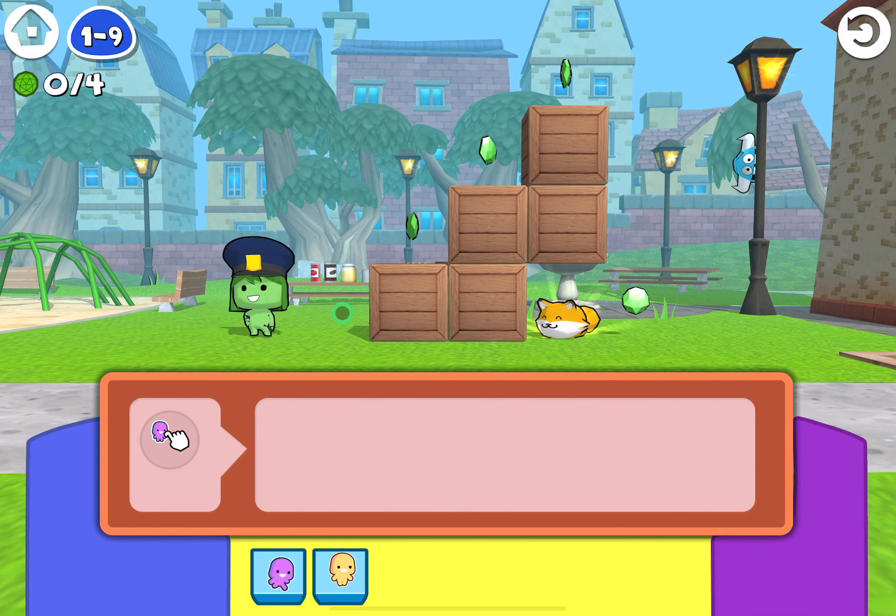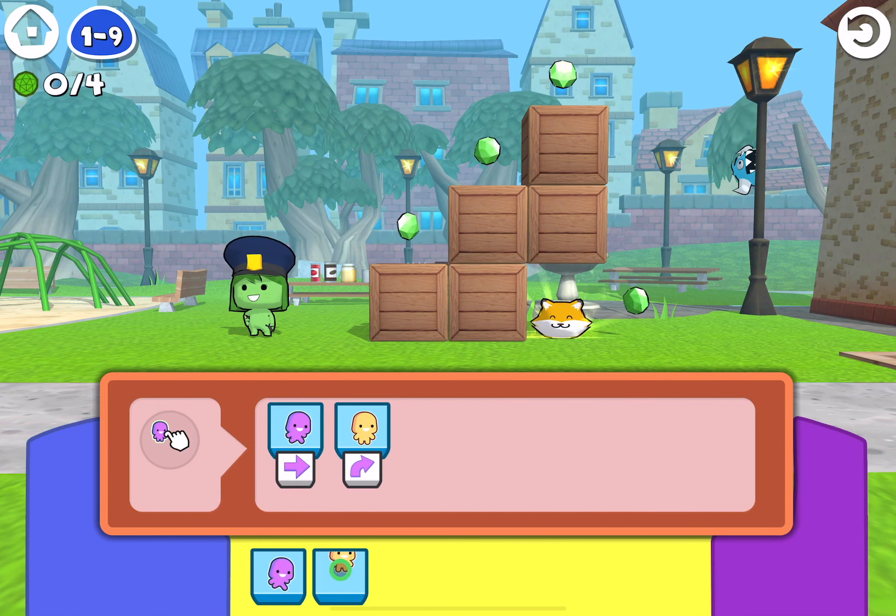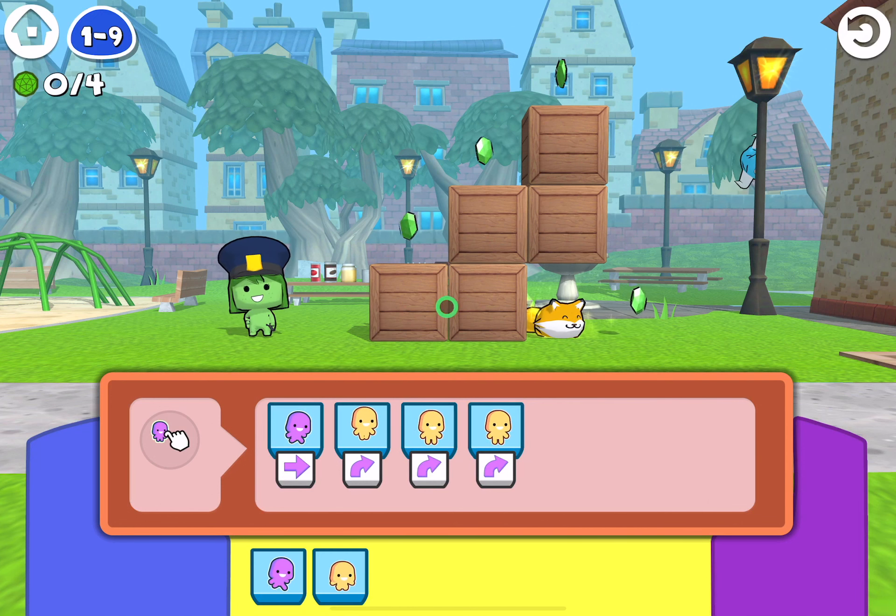So what we're going to do: we need to move across once, then we need to jump up one, two, three times. Then when we get to the end, we're not going to hurt our character.